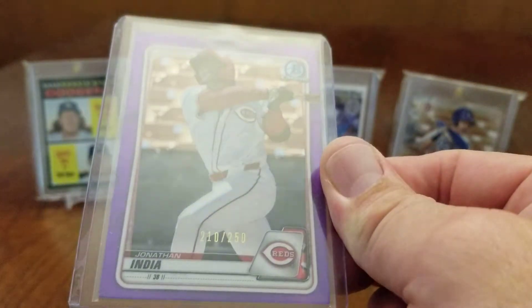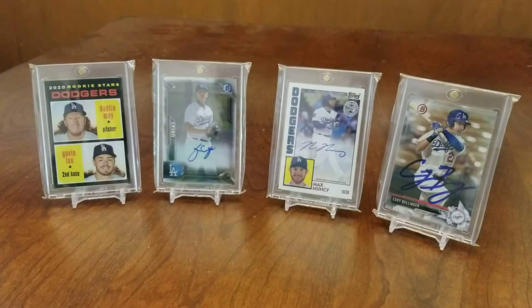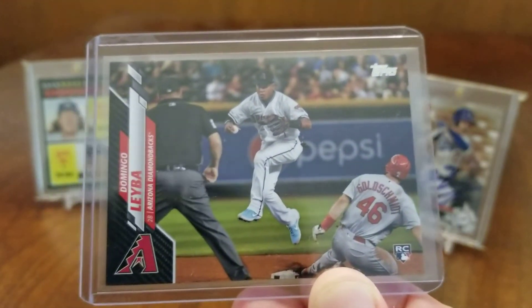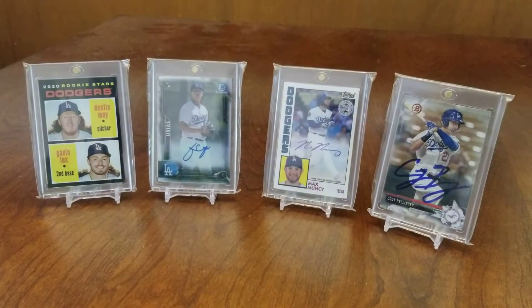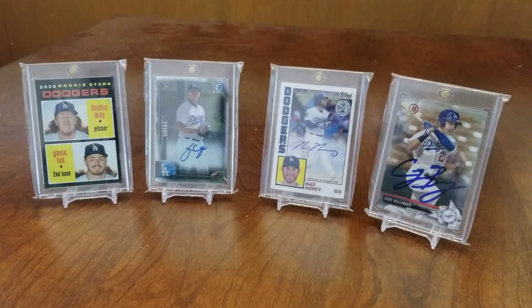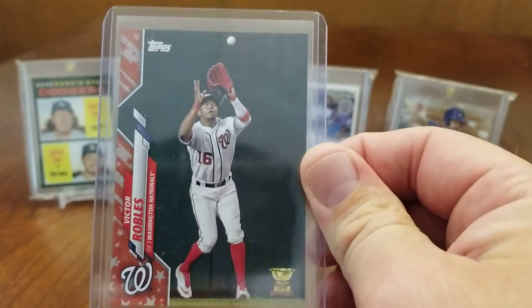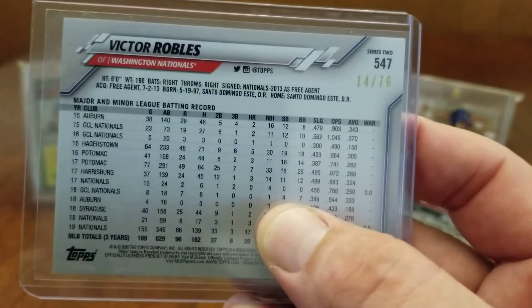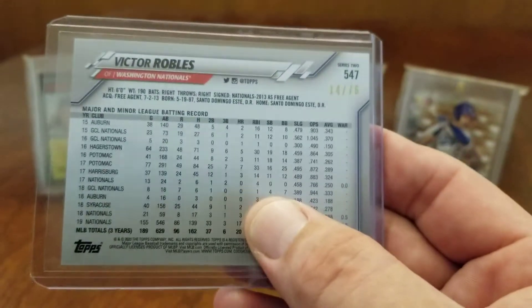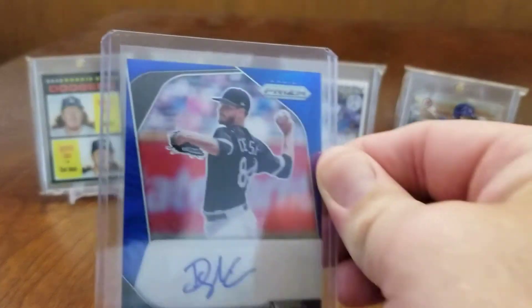Here's a Jonathan India Bowman Chrome parallel numbered to 250. Got this Domingo Leyba rookie card in black - a pretty nice pull numbered to 69, out of Topps Series Two. And I think also in the same pack was this Stars and Stripes Victor Robles rookie cup - pretty surprised to see that he still has a rookie cup all these years later, but maybe it was a mix-up by Topps. This one's numbered to 76.